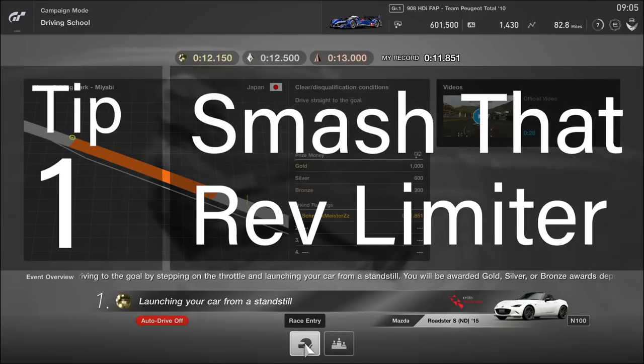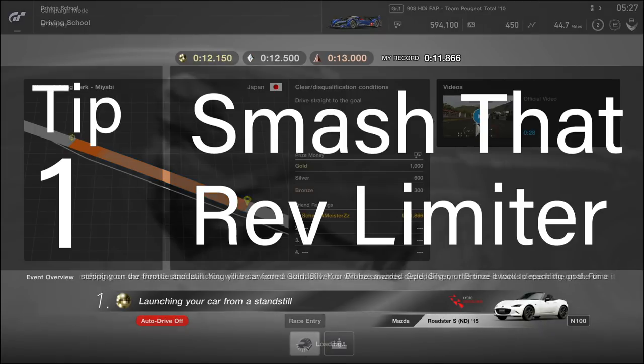Tip number one for lesson one: smash that rev limiter. The car selected has got low torque and a wide gear ratio, so you just need to hit the rev limiter a few times between gears to give it its best acceleration.